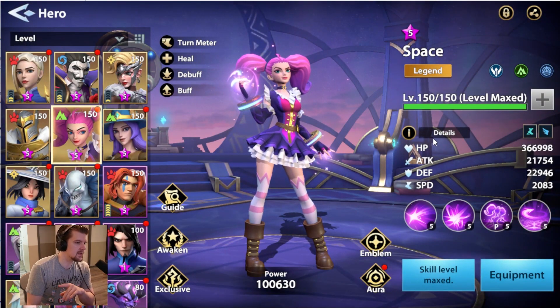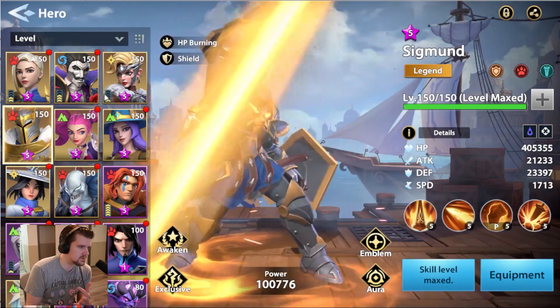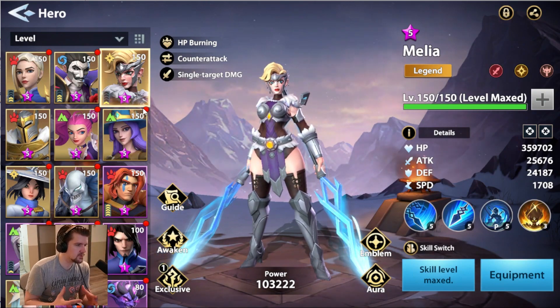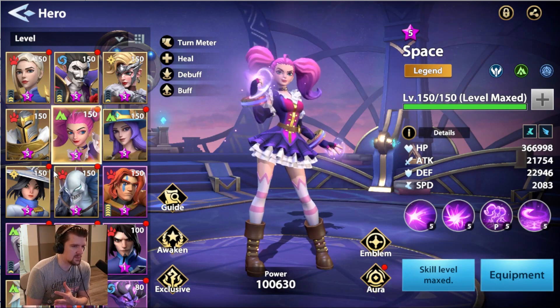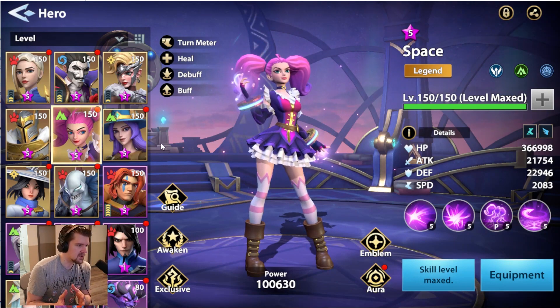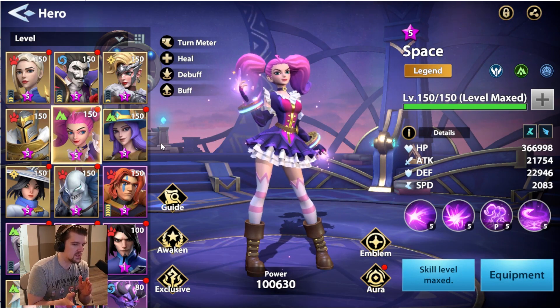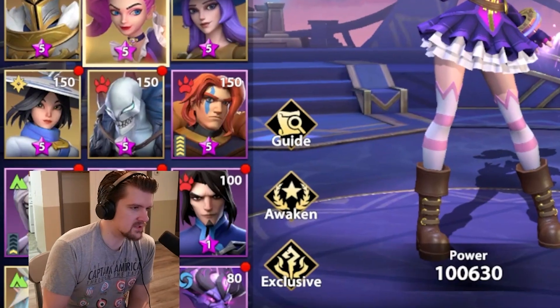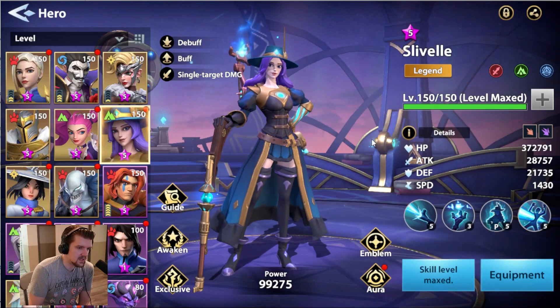The big issue with Space is getting enough speed on her and making her survive, because most people are focusing investment on carries like Melio or Sigmund. Food is so hard in this game, so you're like — do I really want to invest in Space and then have her die in dungeons? But once you get her to the point where she can survive and she's not barely holding on, you'll realize she's super awesome.